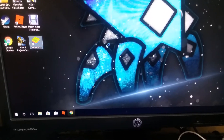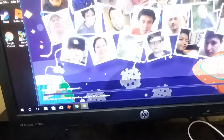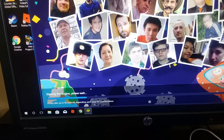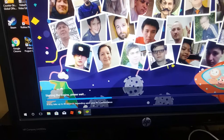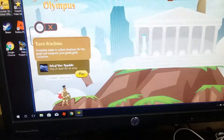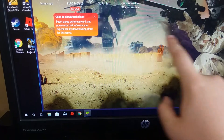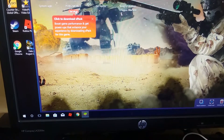It actually did it for me automatically, but I'm going to show you how to do it manually if it doesn't do that for you. Now this is a mobile port to PC, so there are some things that are different — in order to move and aim you have to click and hold and drag the screen, just like if you were holding your finger on the screen and dragging it around on a phone or tablet.